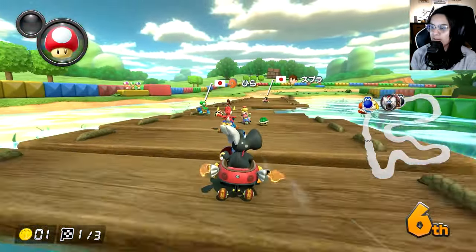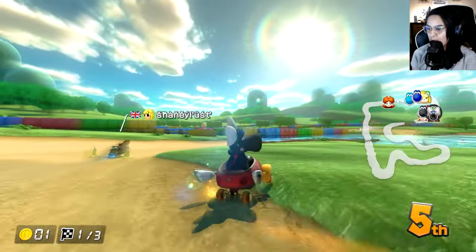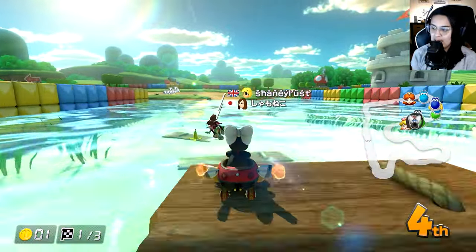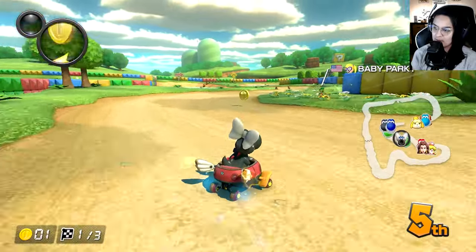Next up we got Birdo, Mini Buggy, Rollers, and the good old Cloud Glider. Back on Donut Plains — will I do better with an outward drift combo? Probably. We'll see. I think I got sixth, right?